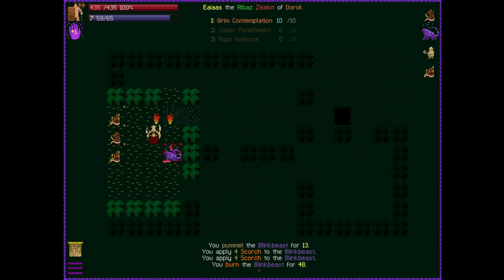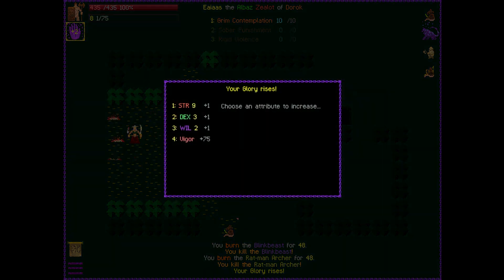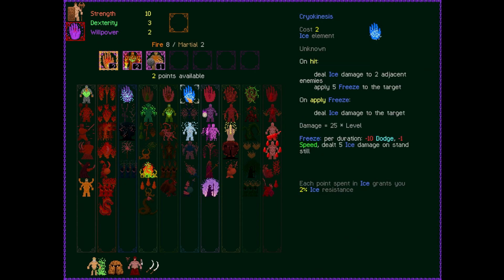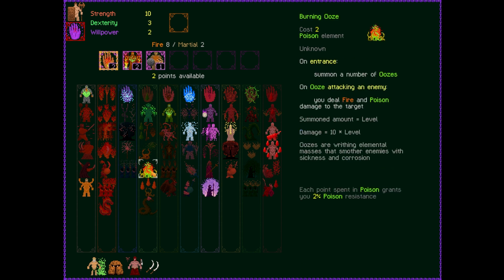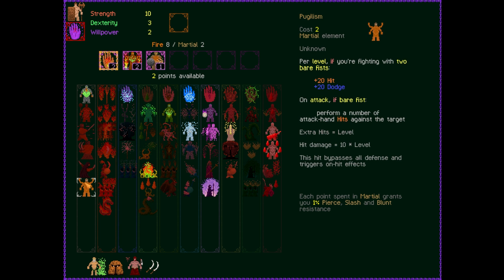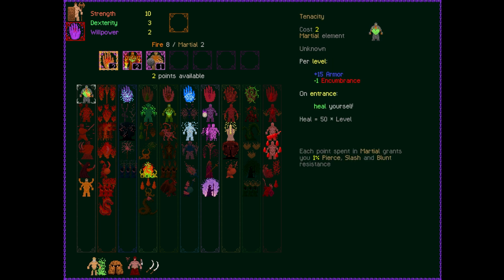Moving forward — we vanquish the ratman, same thing happens, we get the blocks. And that's why I wanted to try this build: because it becomes a hysterical wall of fire pretty quickly. A bunch of dudes teleported and we get another level. I'm always tempted to try dealing fire and poison damage to a target, or summoning oozes — but the problem is we're going to kill our own oozes. Tenacity gives plus 15 armor and minus 15 encumbrance and on entrance we heal ourself — a nice little defensive thing.